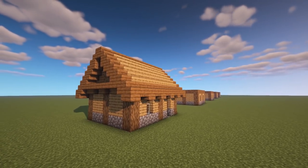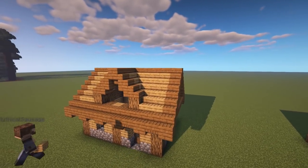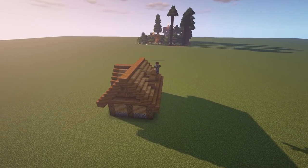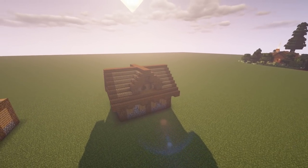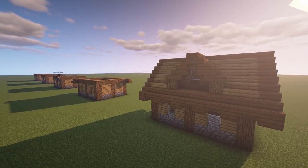A detail I like doing on my houses is having some slabs and trap doors on the little bottom layer. Popping windows in does so much — you didn't need to add a window, but it looks so much better when you do. Fill out your empty spaces; it makes it look a lot better. This house is super simple but look how cool it turned out just because we added those details to the roof.